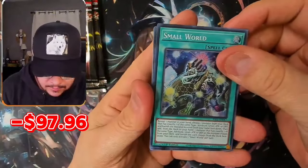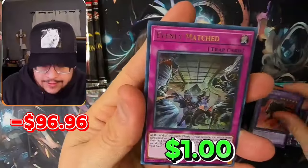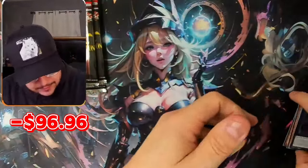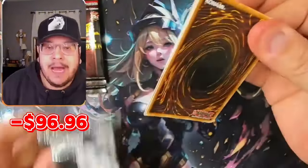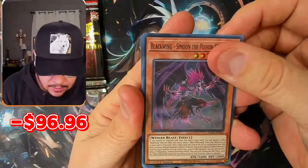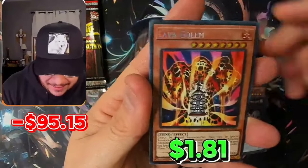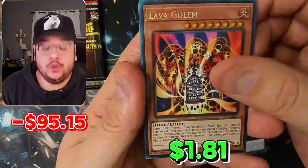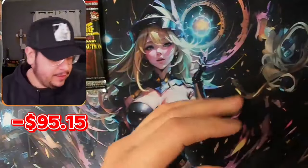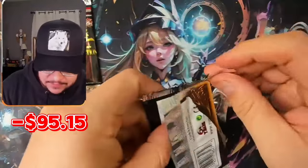Come on, come on — what the heck, man? Evenly Matched — decent but not decent enough. Meijer, I just said you're the greatest store on this planet, come on! Lava Golem, Ultra Collector's Rare — jeez — Effect Veiler and the secret would be pretty nice too. Dang man, starting out pretty bad.